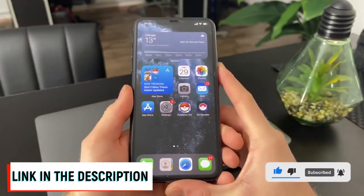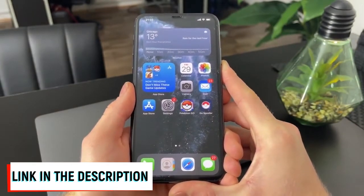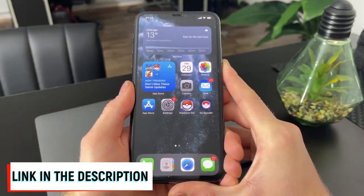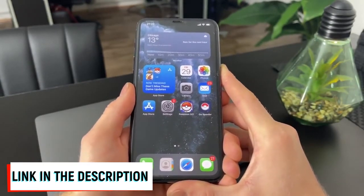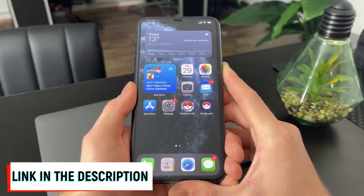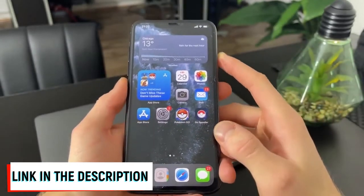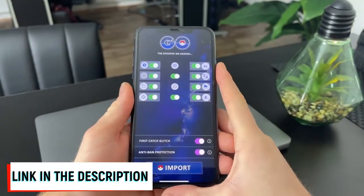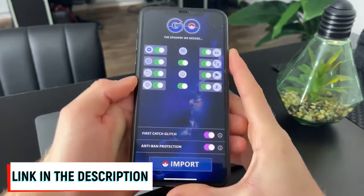This method works perfectly for both iOS and Android devices. First let me show you how this spoofer actually looks and works, and then after that I will show you where and how you can download it. This is the separate Pokemon Go hack app called the Ghost Spoofer. When you open the app you've got tons of options to choose from.